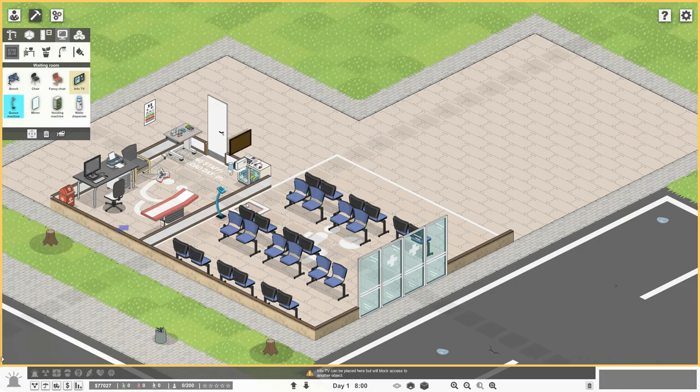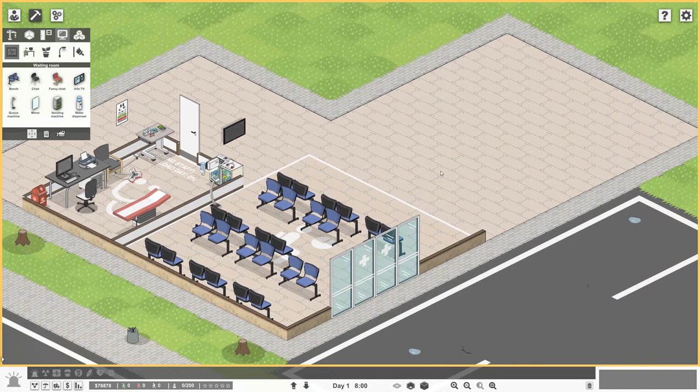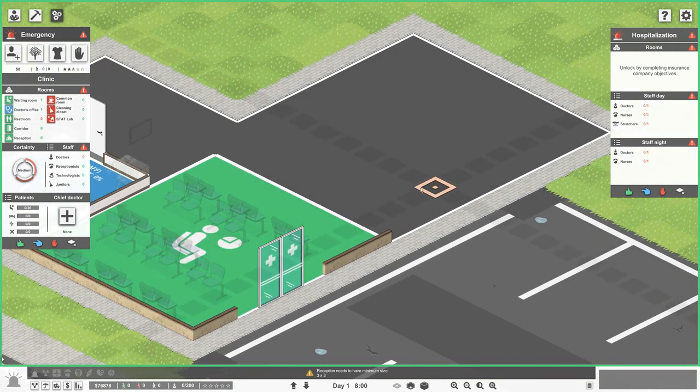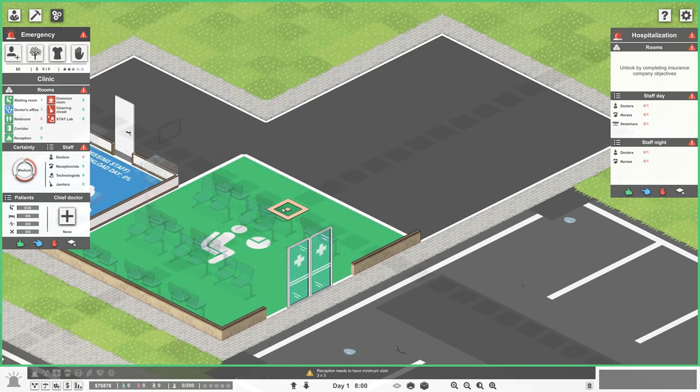Now what else do we need for our clinic? Restrooms are a must-have. Let's also do a reception area. I want to put the washrooms over here and the reception area right close to the waiting room.